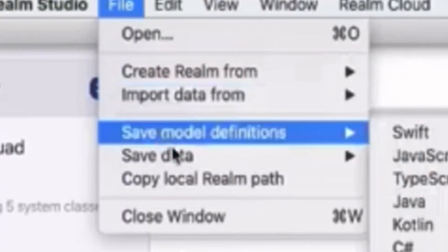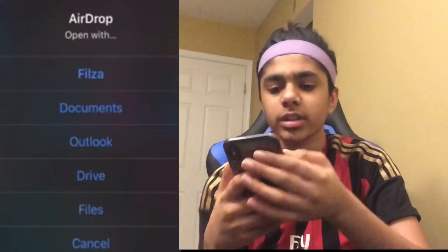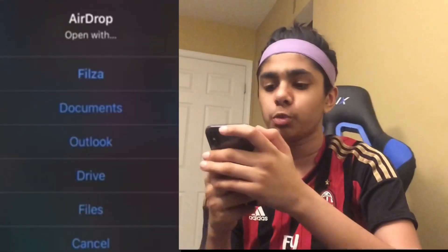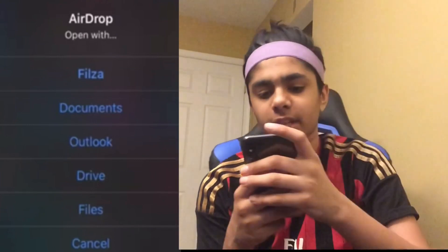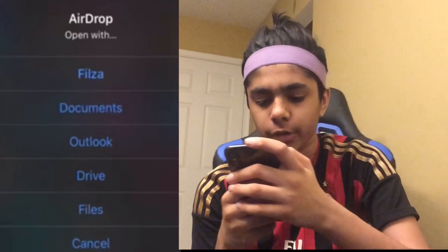The first thing you want to do is go to File, Save Data and save it to your local Realm so it's saved onto your computer. Once it says Airdrop, open with — you want to click Falza, because that's what you're going to open it with. That's how you change your game files, so once you've clicked to open with Falza, it's going to take you into Falza.